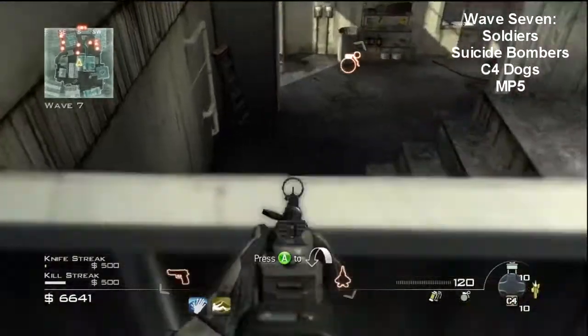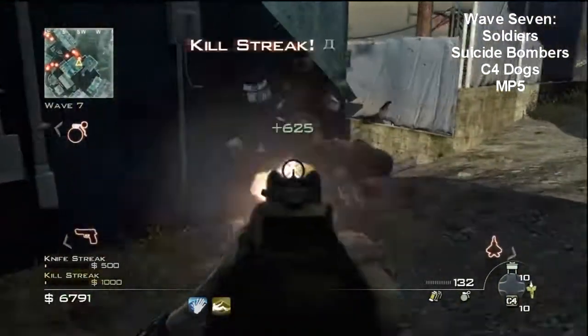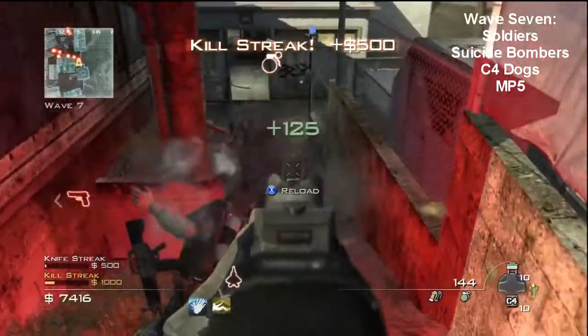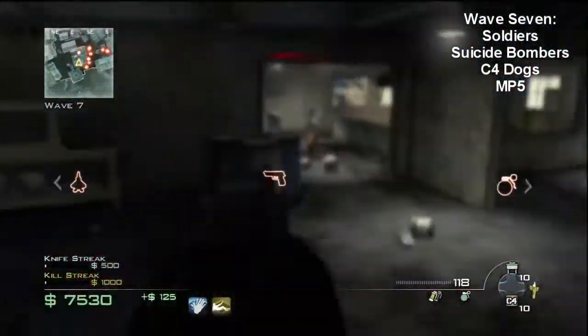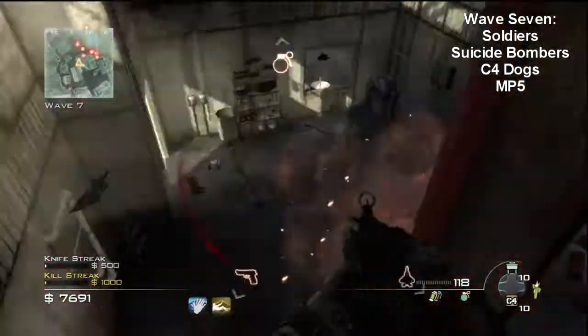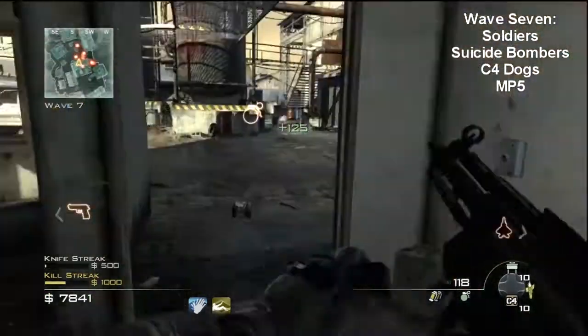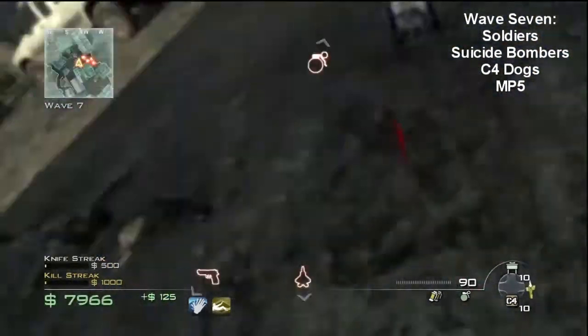So this is wave 7 now, so we're going to start with wave 7. We've got soldiers, suicide bombers, C4 dogs, and the MP5 is still at large. Suicide bombers and C4 dogs are probably your best friends in this game — they are your comrades in essence. They have C4 attached to them, and when you shoot the C4, it's going to go off, or at least start the timer and go off after.